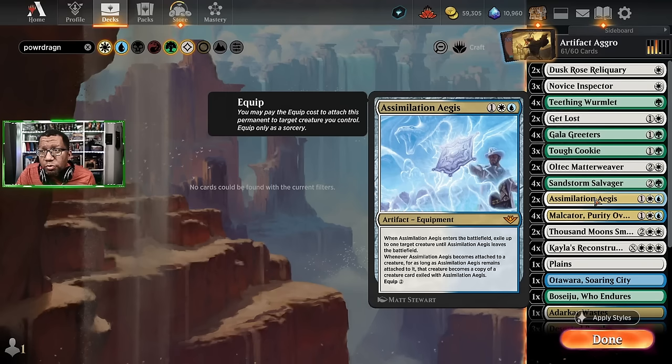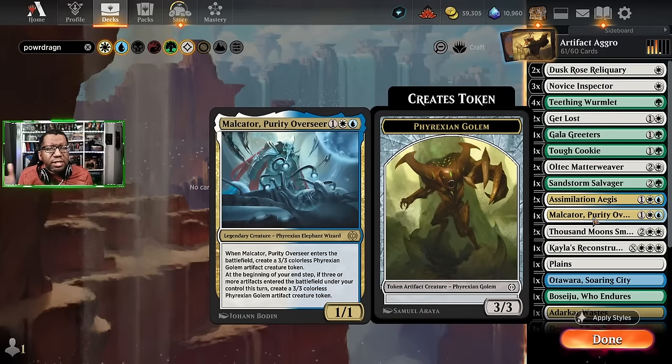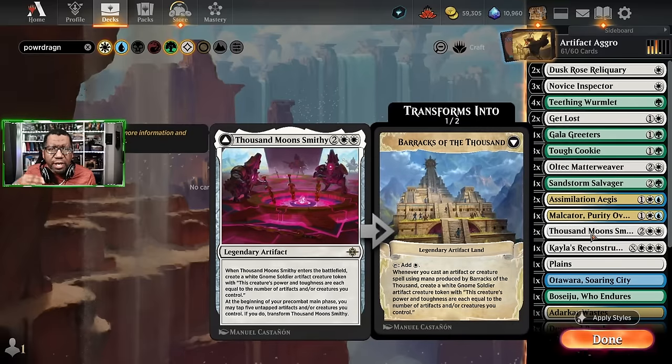Assimilation Aegis is a very cool removal card — it can remove a creature, and once you have something under it, whenever you put it on one of your creatures they become a copy of the thing you removed, which could be useful later. Malcator Purity Overseer is the old card we kind of forgot about — it also produces a 3/3 Golem, and if we have three artifacts come into play during the turn, which should be doable in this deck, we'll get an additional Golem.